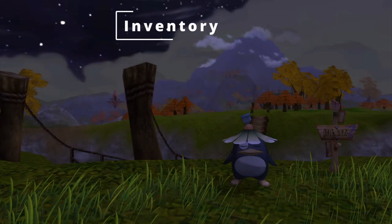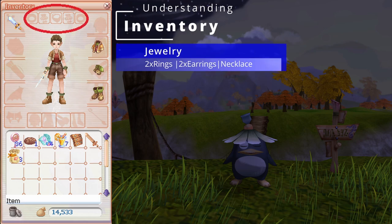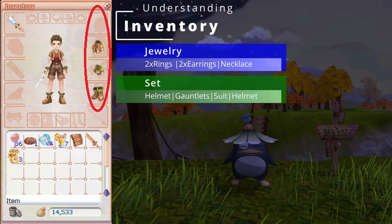First we are going to take a look at the inventory and what your character is able to equip. You have 5 slots for jewelry: you can put on 2 rings, 2 earrings and a necklace. You have 4 slots for a helmet, a suit, gauntlets and boots. You can also wear a set consisting of these 4 parts to benefit from a set bonus, but more on that later in this video.